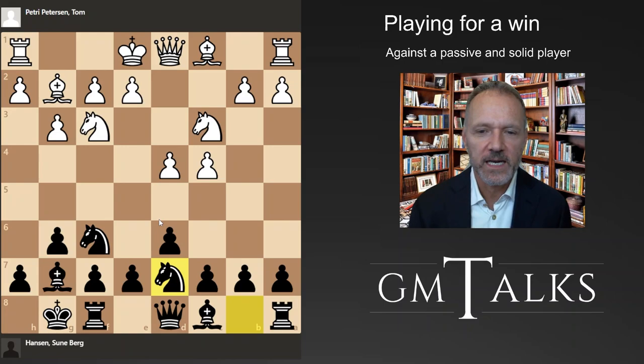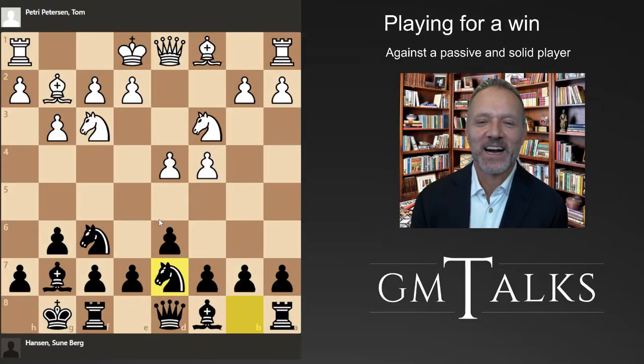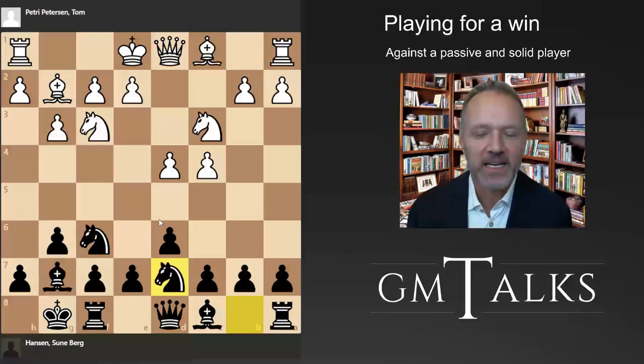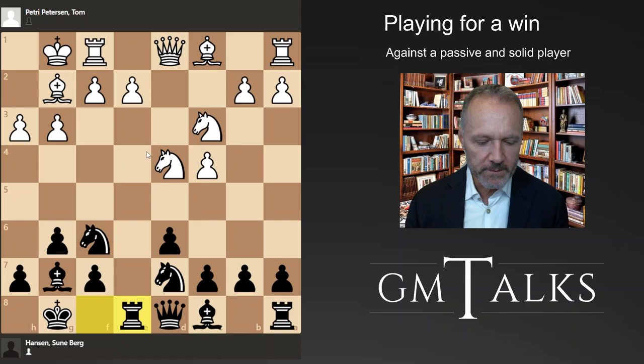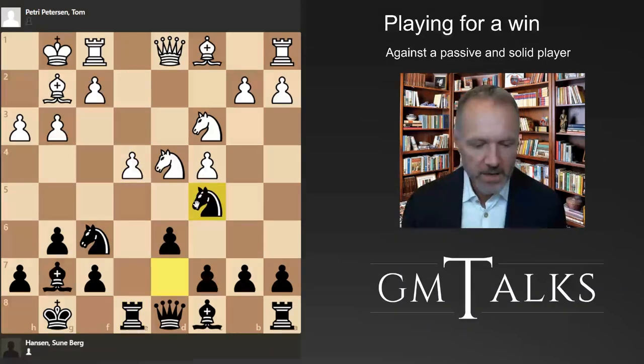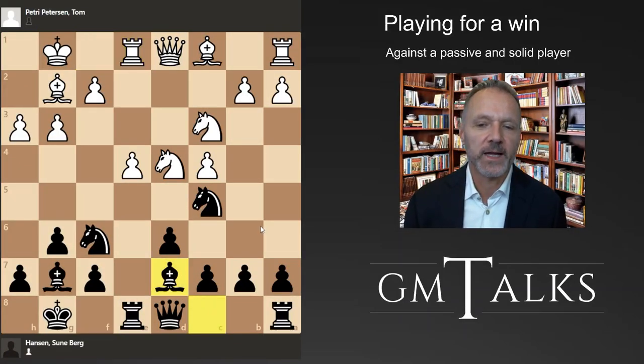We have a King's Indian fianchetto situation and I play this setup - I've actually won all the games I've played with it, but I've only played against weaker players so the statistics may be lying a bit. I played it a lot in blitz and you get very interesting and funny positions. This is all known theory and with Rook e8, the main move of course is e4, which I will play.